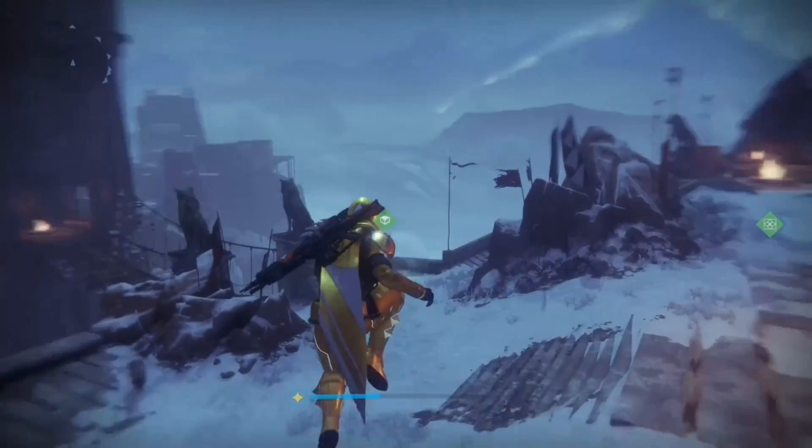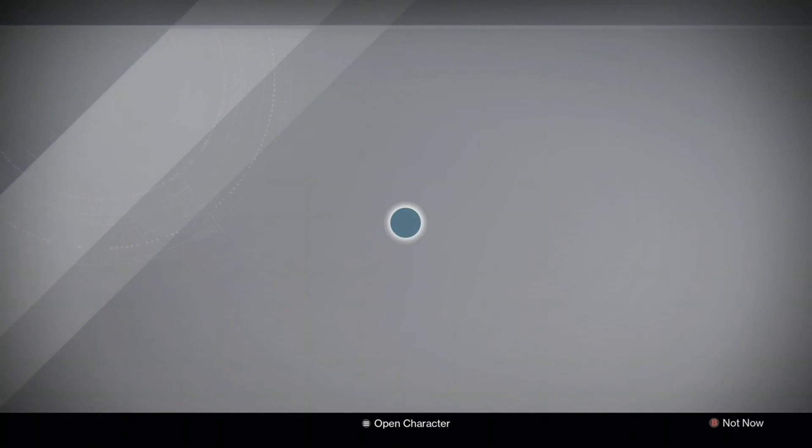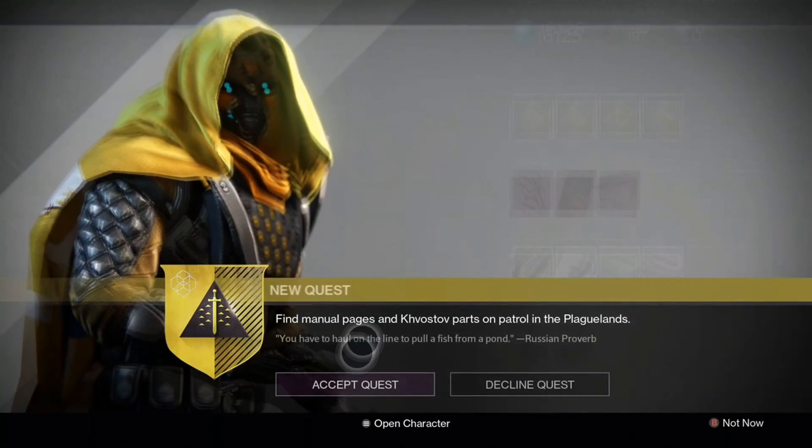After we dismantle our Khvostov and acquire the schematic, Shiro gives us a quest to find weapon parts and Khvostov pages on the Plaguelands, so we've got to go find that.